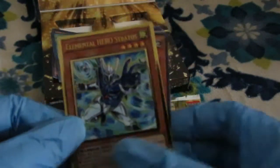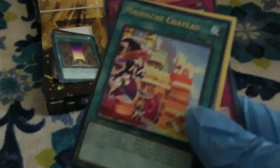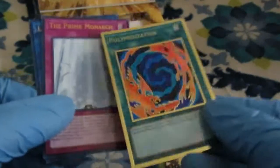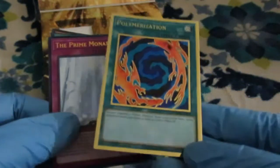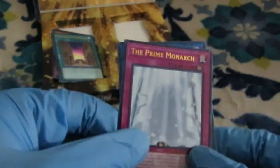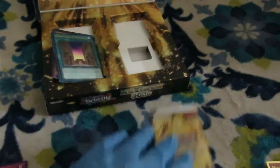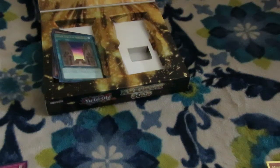Another Stratos. Barrier Statue of the Drought, looking really nice. Melulchi Chateau and regular Pauly — Pauly looks weird in this. Prime Monarch is nice. Link Rebo — you can always use those, especially if you have Level 1 monsters, like the Wight deck.